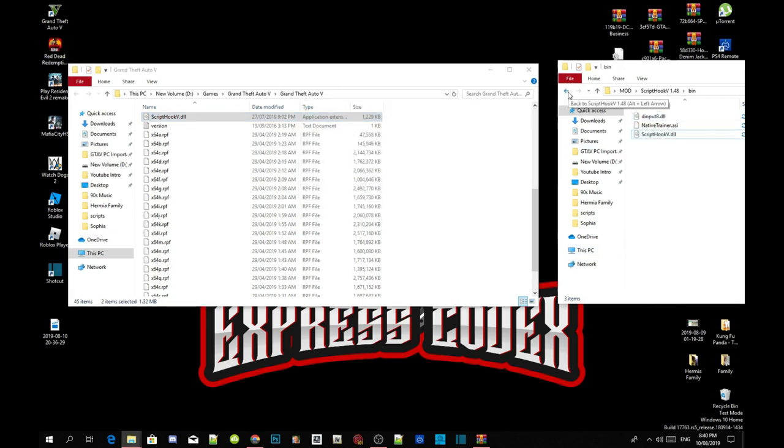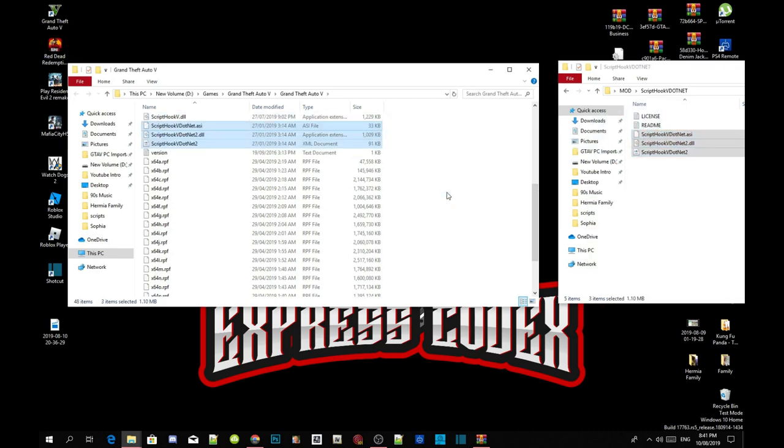Make sure your Script Hook V is the latest version. Then head over to your Script Hook V.NET extract folder, open it up, and select ScriptHookVDotNet.asi, .dll, and .xml. Drag those three files into your Grand Theft Auto V main folder.